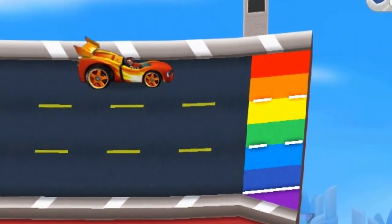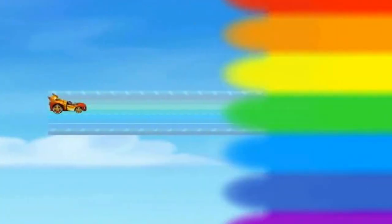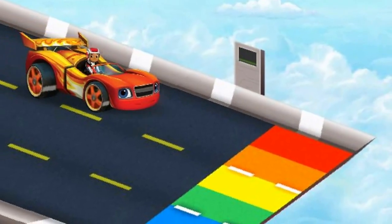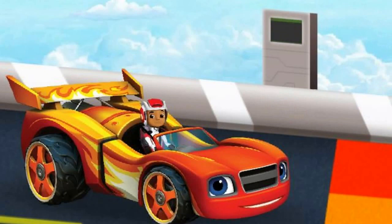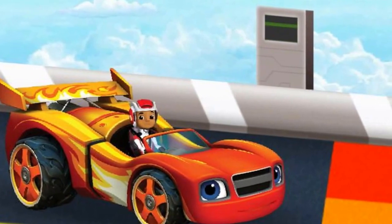Blaze, look! There's no more track! And what are those rainbow colors at the edge? Hey, check it out — a computer! It must release the sky track! We just need to enter the colors that mix together to make the color of that lane!